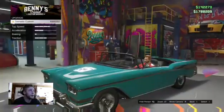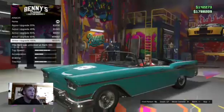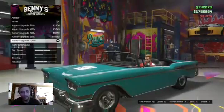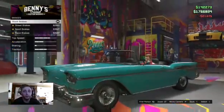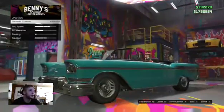Step one: any time you buy a car, do the armor and all that stuff — if you don't, you're an idiot. Now all you need is some enemies. Same thing with bulletproof tires.